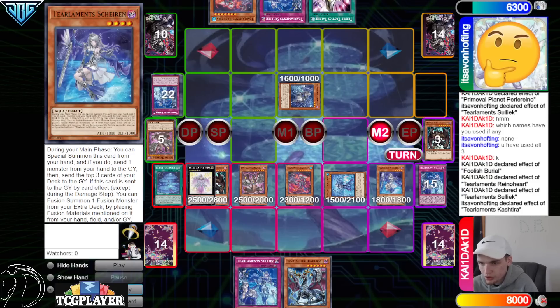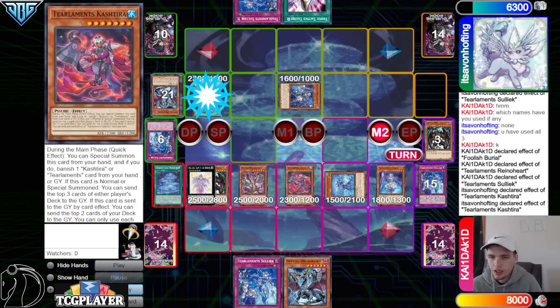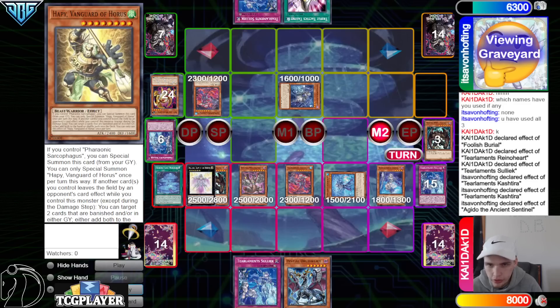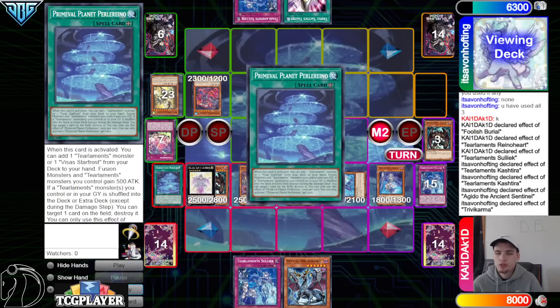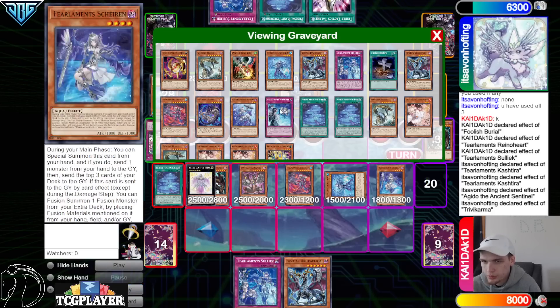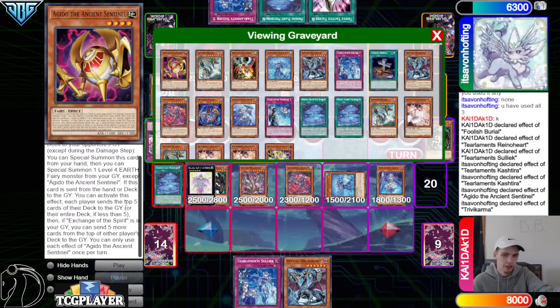They've used all three tier names. Foolish, go dump Rhino — Rhino effect, summon in defense, discard Solik, go search Shalen. We are in main phase two so it doesn't really matter. Summon Shalen, on the summon activate Tier Cash — they are threatening Dweller here. Activate Tier Cash effect to mill — that mills Trivy Karma, Agito, Happy. New chain link: Agito chain link one, Trivy Karma chain link two, Ghost search Planet, both players mill five.